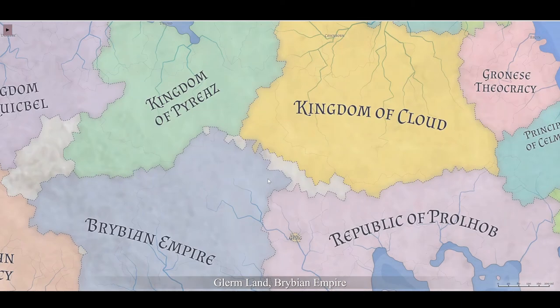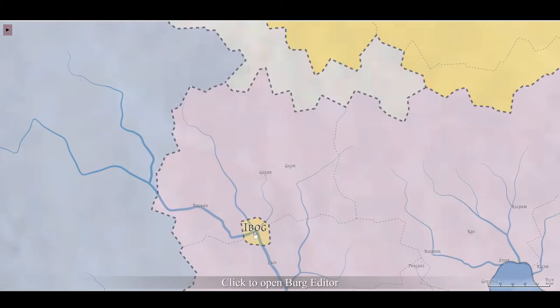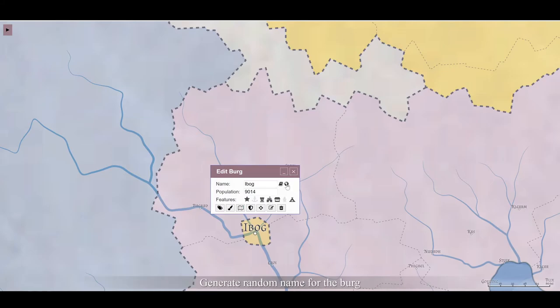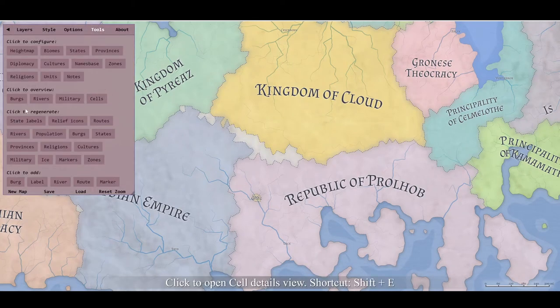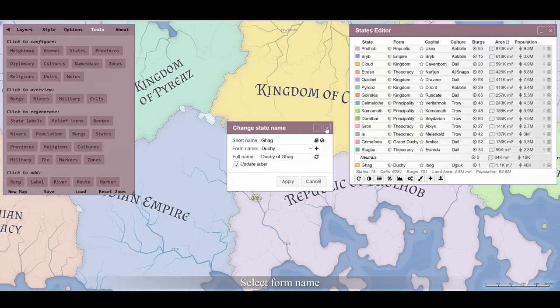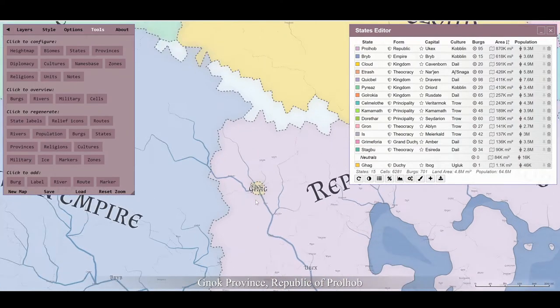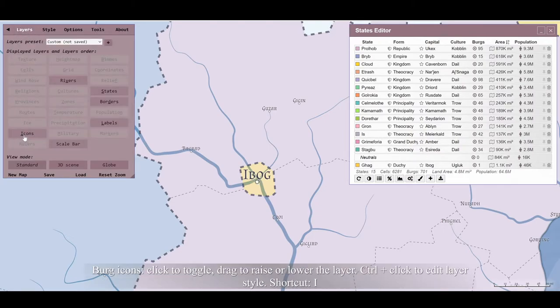Icons - I may need to scroll in. There's a place called Ebog - it's a state. One burg, culture is Ugluk. And this is actually its own independent state. Scrolling over: have we gone to cultures yet? Let's see what's happening here. The Duchy of Gag. So this is Ugluk territory.